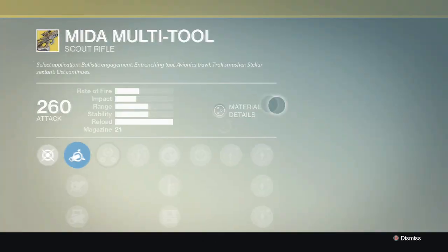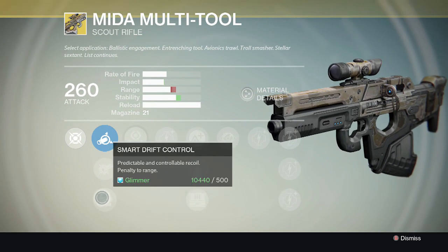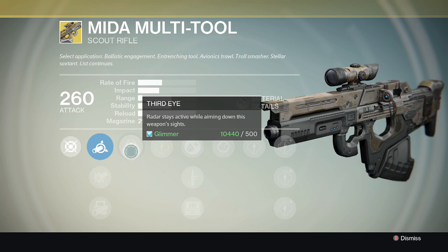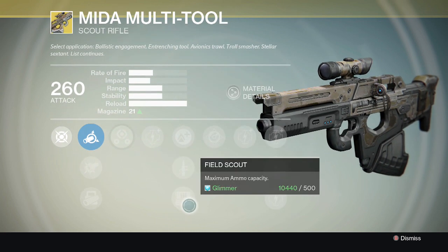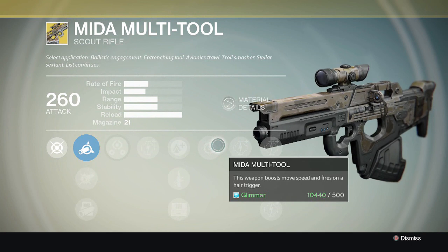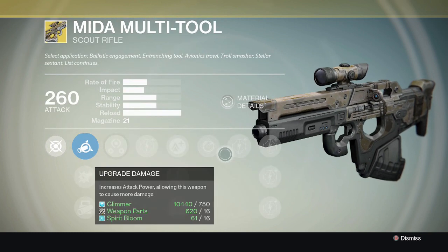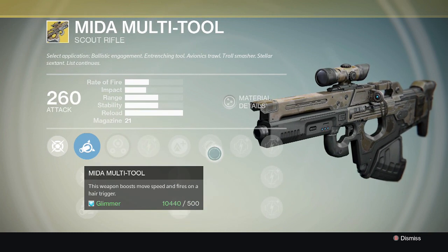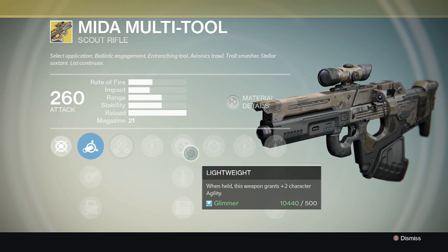Up next is Xur's weapon he is selling, which is the MIDA Multi-Tool. I got some gameplay of this weapon just so it can help finalize your decision. As you can see, it has some pretty nice perks. The MIDA Multi-Tool perk itself says this weapon boosts move speed and fires on hair trigger, so everything becomes faster. It also has a perk where it can increase the magazine size as well, if you don't like the magazine size.